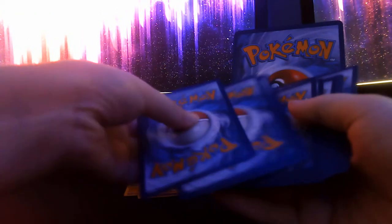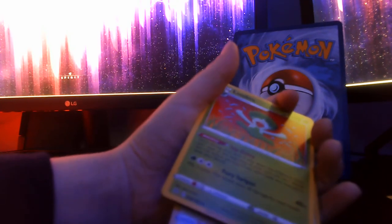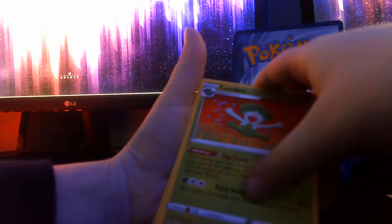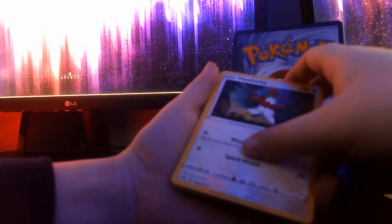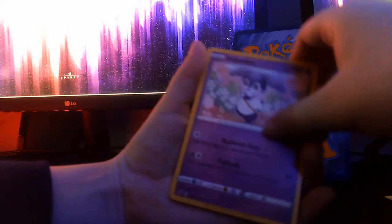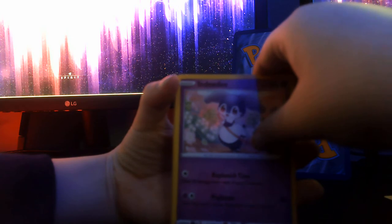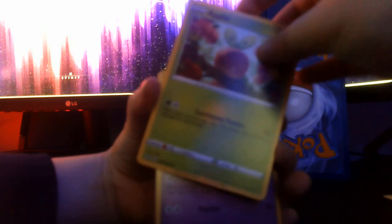I think someone just slammed their keyboard and came up with these Pokémon names. Let's do four — why not. Water energy first. Water energy, okay. Over here — Lombre, West Universal... Dang it. Lamp — is that an I or is that an L? Too hard to tell. Oh good. Aplon.